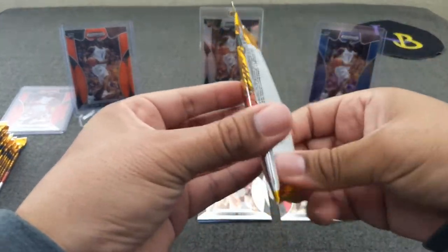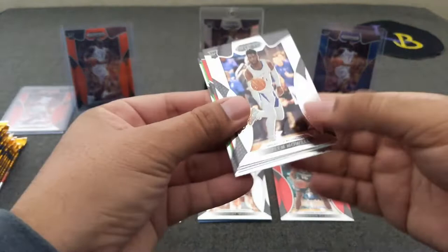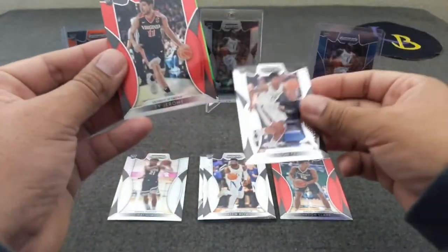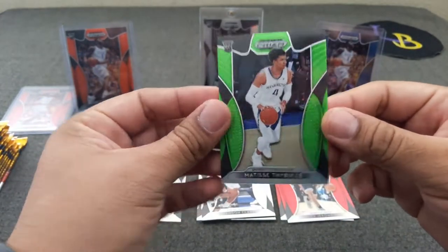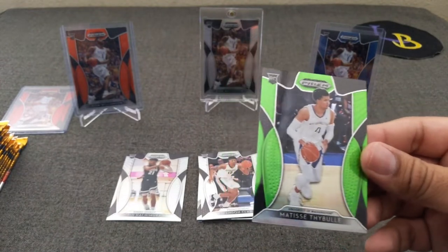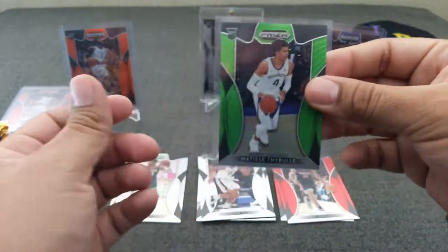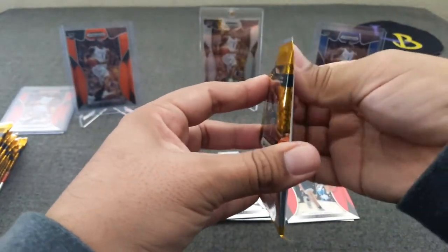Hoping for a Ja. Got close there. Okay, we got Jalen Noel, Ty Jerome. We got a lime green — I know those are numbered. Brandon Clark. Matisse Thybulle lime green, numbered to 125 — that's a nice hit. I don't think this guy's getting much playing time at the moment, but it's always nice to hit a numbered at least. We'll put a sleeve on that guy since it's numbered.